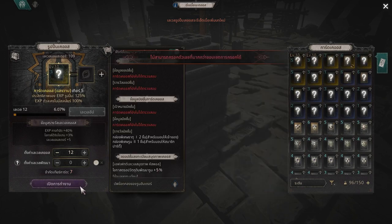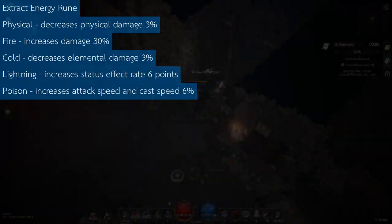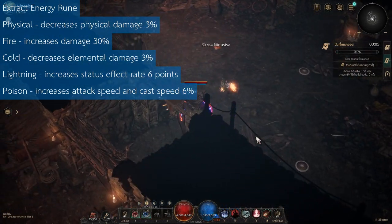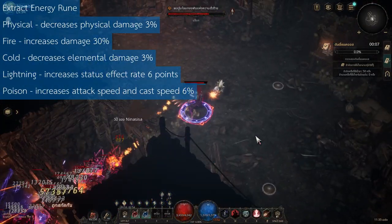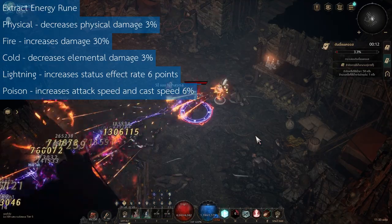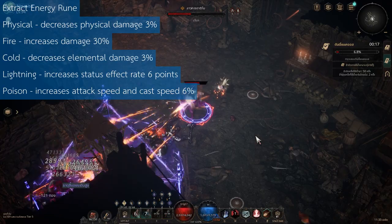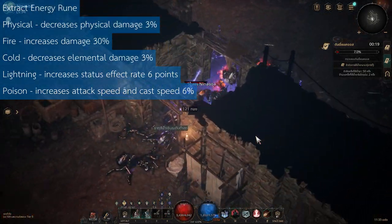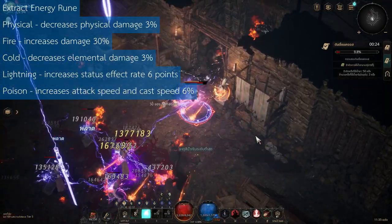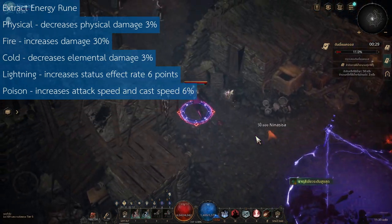This rune produces specific energy stacks according to the attack rune it is linked with. Physical element produces earth energy which decreases physical damage 3% per stack. Fire element produces fire energy which increases damage 30% per stack. Cold element produces cold energy which decreases elemental damage 3% per stack. Lightning element produces lightning energy which increases status effect rate 6 points per stack. Poison element produces poison energy which increases attack speed and cast speed 6% per stack.